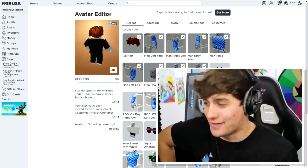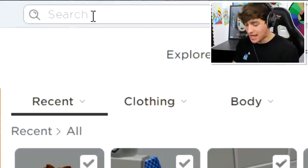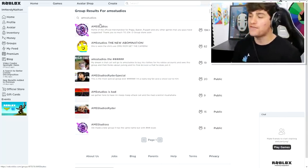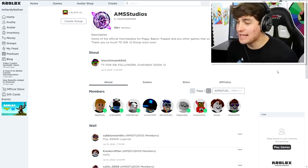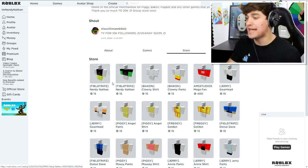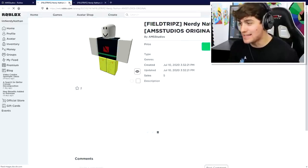The first thing we need to do is come up to the top of the screen and search AMS Studios. Ladies and gentlemen, come to the group selection and find the one and only AMS Studios. Once you are inside, come to the store selection and buy yourself the Field Trip Z pants and t-shirt.